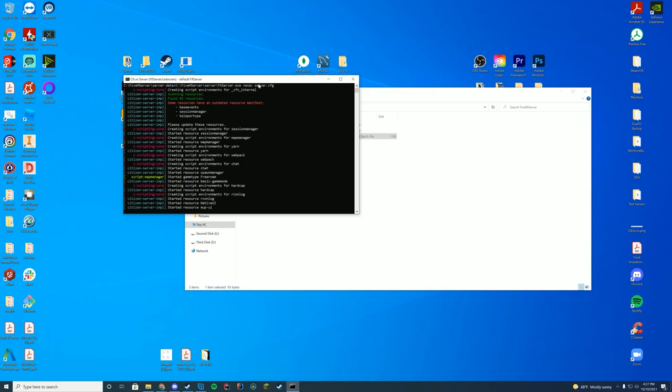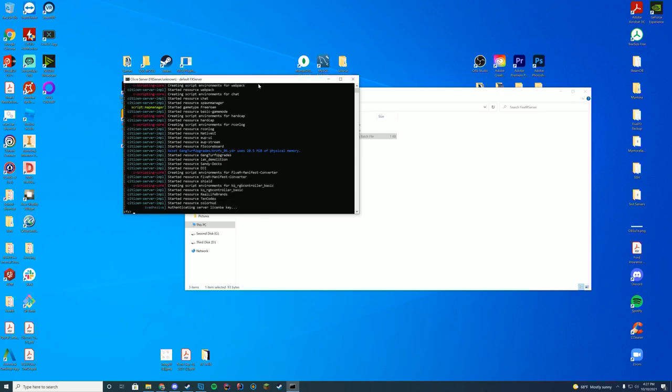So we have started up our server. Now we're just going to wait until we see 'started resource color HUD', and then we're going to go ahead and hop in game and check out what it looks like. Sorry if I have to rush through today's video — this is the final video of our pre-recording ones, which is pretty exciting.